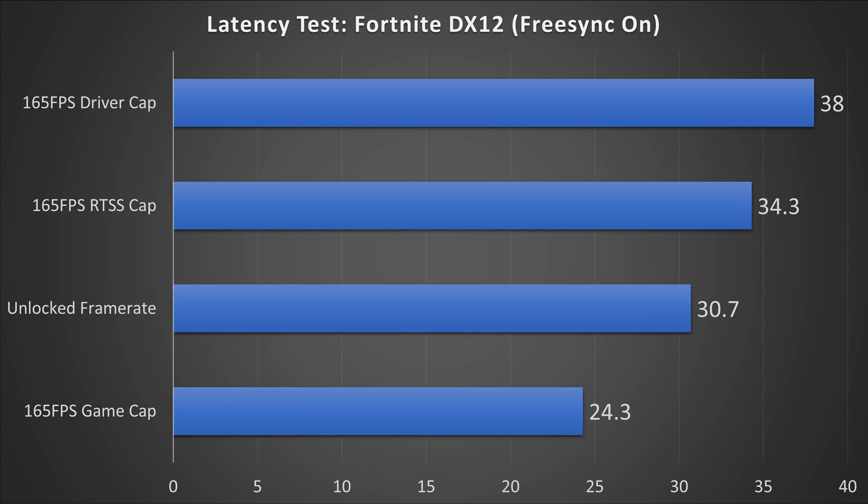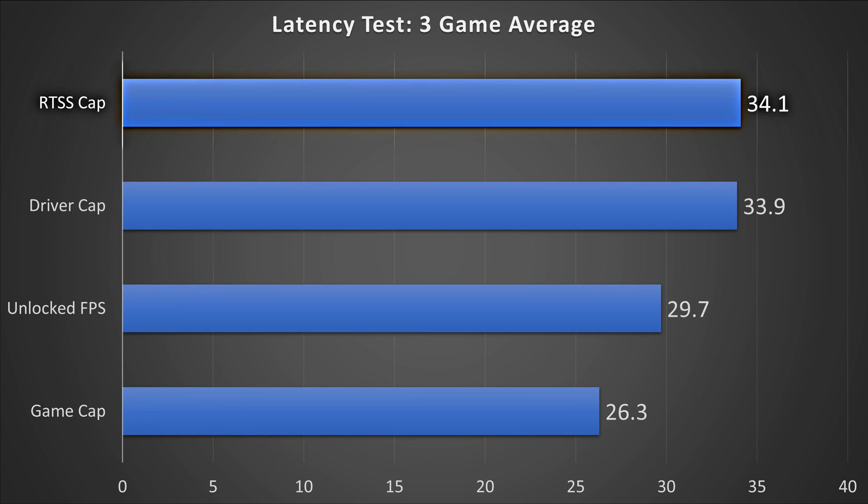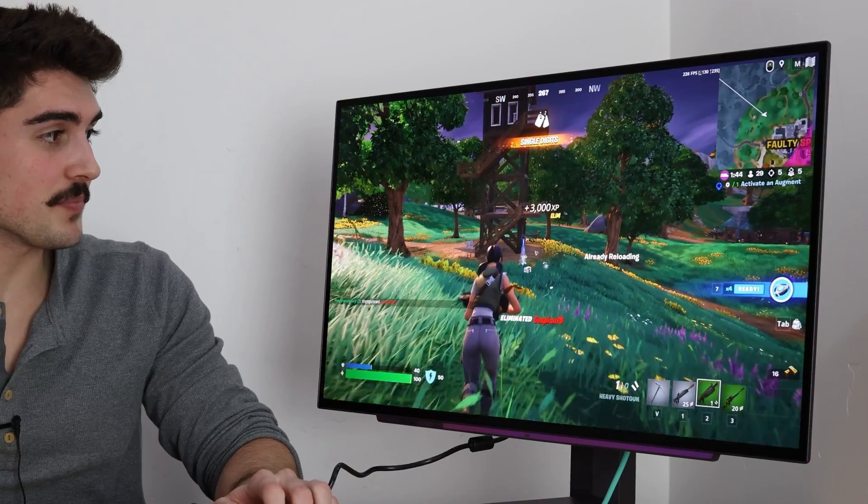Then we have Fortnite DirectX 12. Last place was the driver cap at 38 milliseconds. Then in second last place was RTSS — RivaTuner Statistics Server that comes with MSI Afterburner — at 34.3 milliseconds. Then in second place was unlocked FPS at 30.7 milliseconds. And then in first place, once again, was the game cap at 24.3 milliseconds. So on average, if we do the math, last place was RivaTuner at 34.1 milliseconds, second to last was driver cap at 33.9, then in second place was unlocked FPS at 29.7 milliseconds, and in first place is the game cap at 26.3 milliseconds.